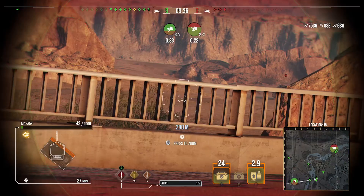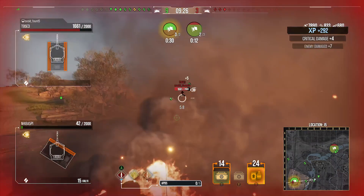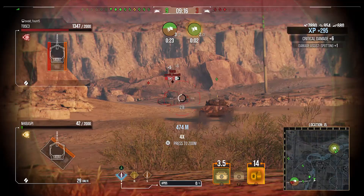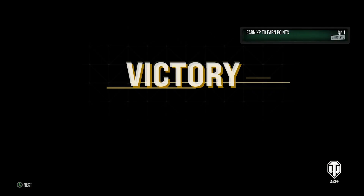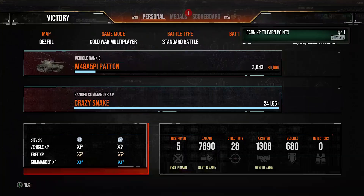Their enemy team is capping our base while we cap theirs. In Cold War, trying to cap is a bad idea because with True Vision and open cap circles you can easily see tanks trying to cap and reset them. Unfortunately we reset a couple of times and our two guys cap out and win. We finish with the victory, five kills, 7.9k damage, 1300 assistance, the Ace Tanker, and 1692 base XP - a really nice game for the M48A5 Pi.